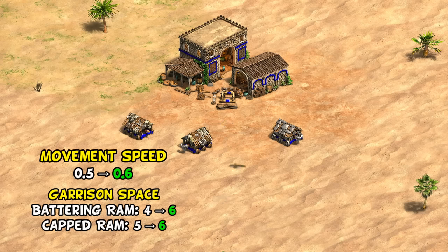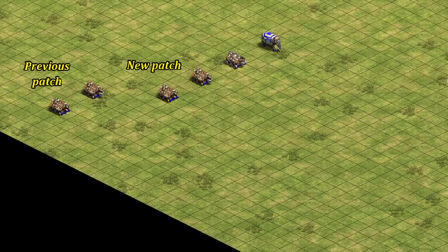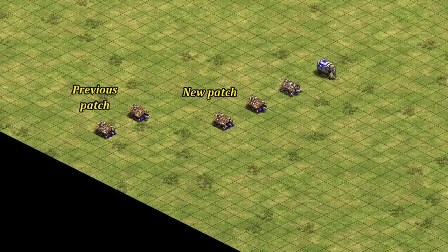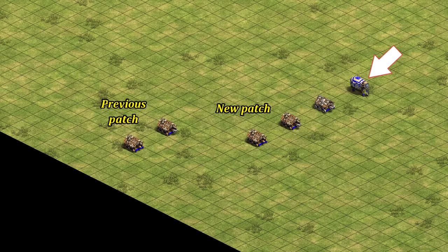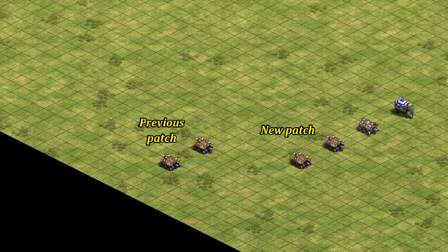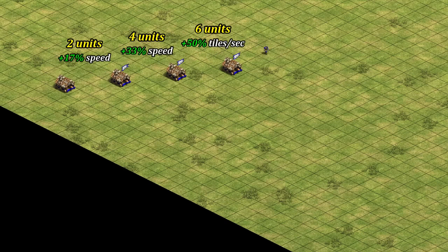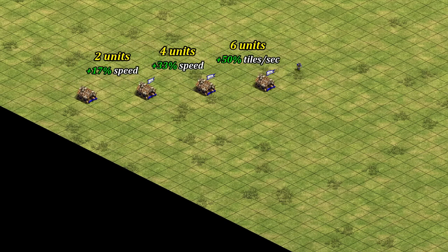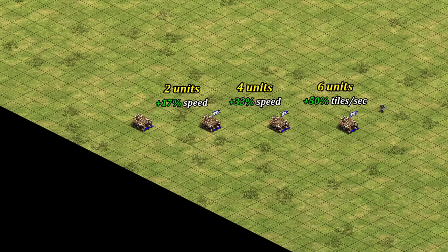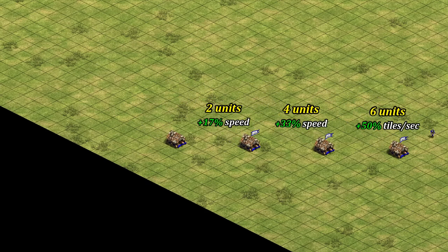Starting with the general changes: the battering and capped ram receive some attention, increasing their speed and garrison capacity. The numbers might look small but we're talking about a 20% speed boost, bringing them up to the speed of a siege ram and armored elephant. This is indirectly a bit of a nerf to armored elephants, who would now lose their speed advantage over the ram line. With 50 more carry capacity, players might feel more encouraged to garrison units, or feel less tempted by the siege ram upgrade.